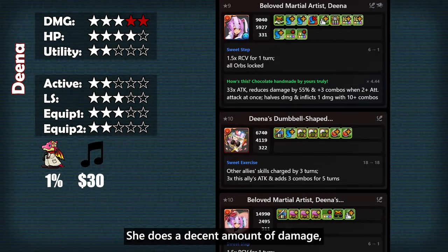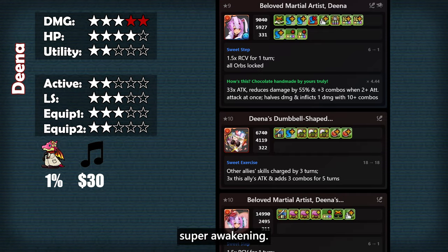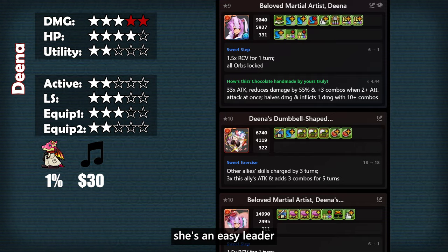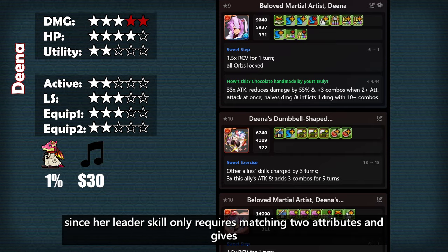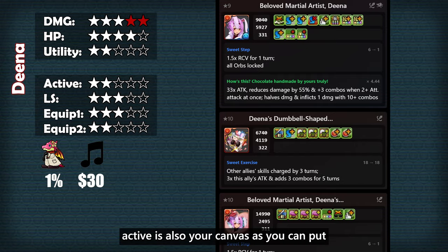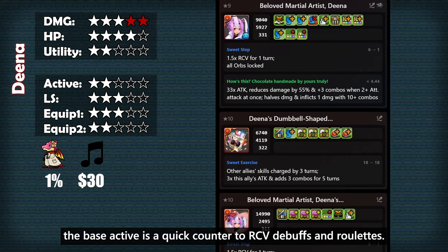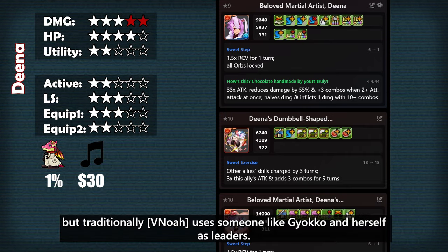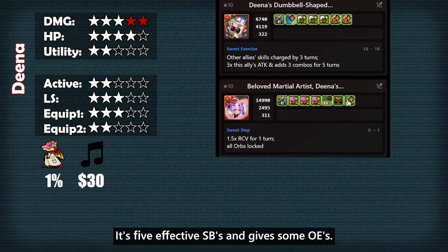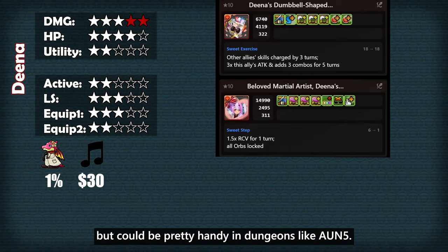Dina is the BGM introduced during the last run. She does a decent amount of damage, but only when making a PDP and taking on the 3 or 5 color super awakening, so it'll be pretty difficult to fit that box in and her damage rating is a bit misleading. At the very least, she's an easy leader since her leader skill only requires matching two attributes and gives plus combos and follow up damage. Her one turn cooldown active is also your canvas, as you can put whatever you want on her, and the base active is a quick counter to RCB debuffs and roulettes. Her Dumbbell equip is a pretty good equip — it's 5 effective skill boosts and gives some OEs, and the team RCB could be pretty handy in dungeons like gold UN5.